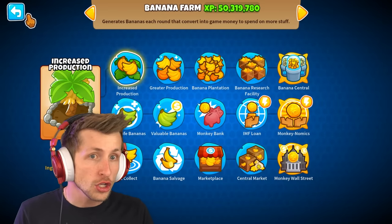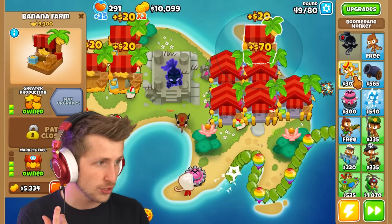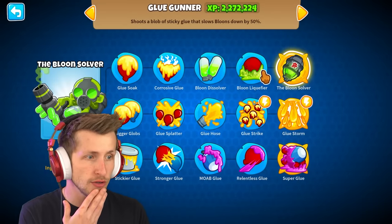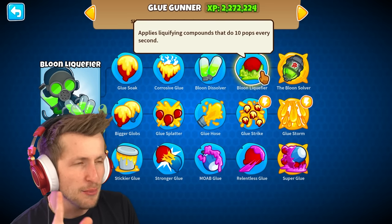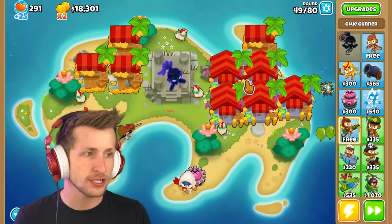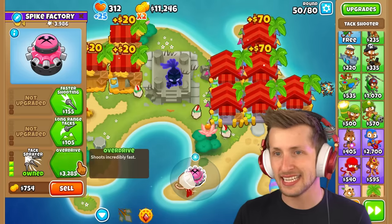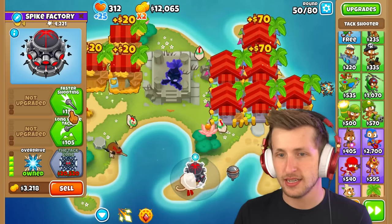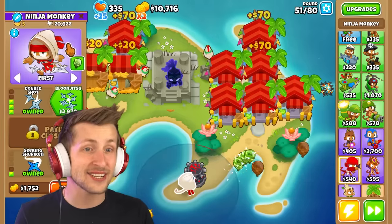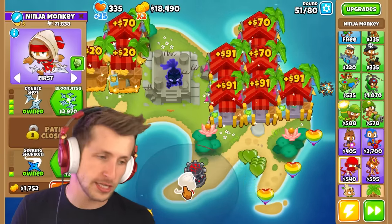Oh my gosh, the glue gunner is gonna be insane because the glue gunner does damage on such a quick interval. I think the glue gunner is gonna become busted. Balloon liquefier - it does 10 pops every second in a faster way than normal. Let's get all of these upgraded. I need to get above a tier-2 tack shooter and get faster shooting. This guy's crazy.